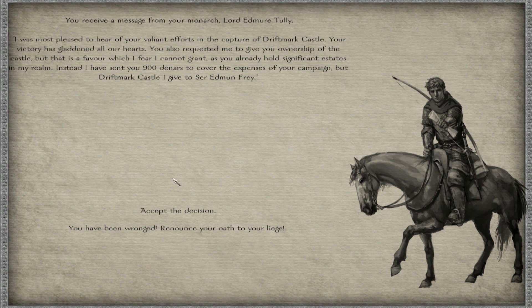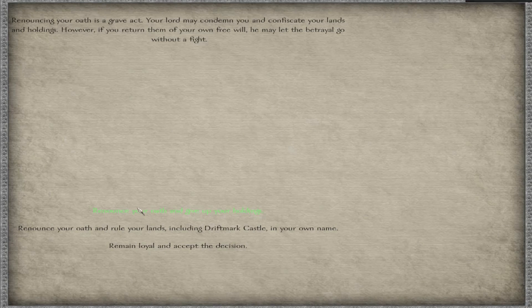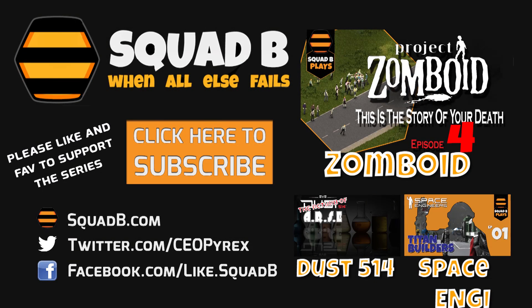I now have a choice: accept the decision or declare I've been wronged and renounce my oath. If I renounce, I risk losing my castles — it really depends. He gives me a second prompt: are you sure? I can remain loyal, renounce and give up my holdings, or renounce and take the castles in my own name. It's a tough call. Join us next time to see what I decide — hope you enjoyed it, see you next time.